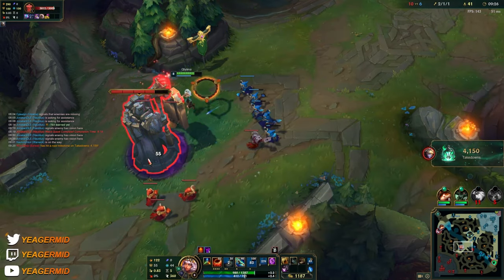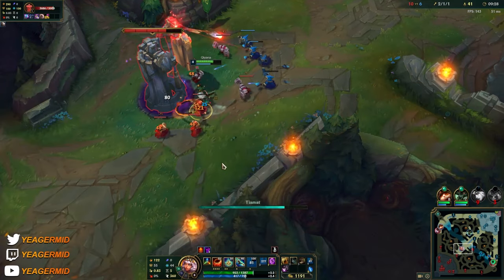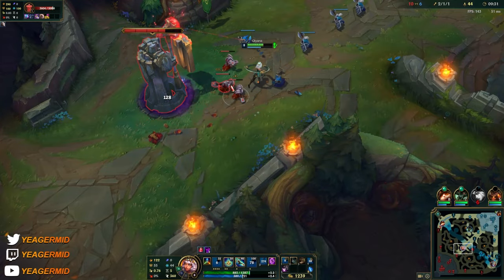If you're using the Q without having any element on it, the range is really bad and the damage also sucks.